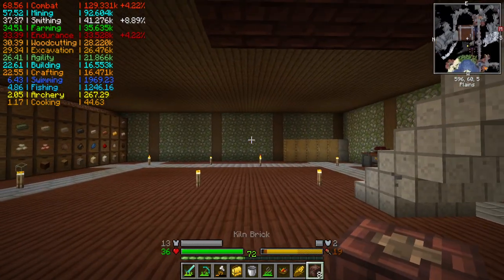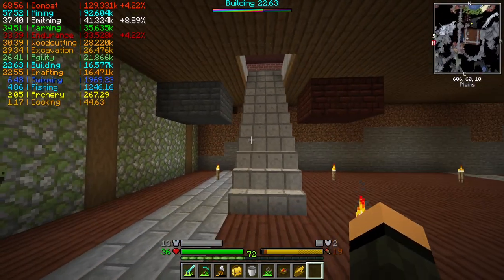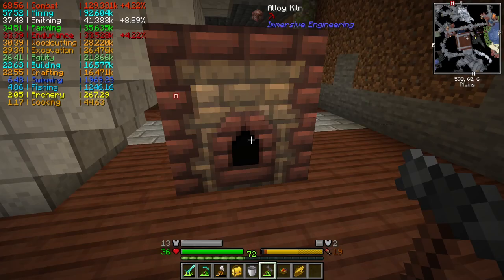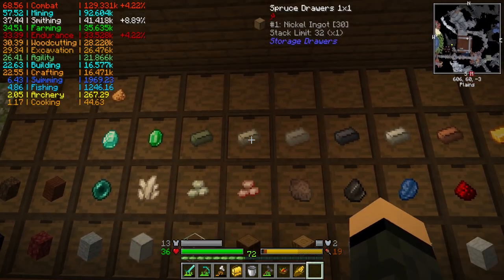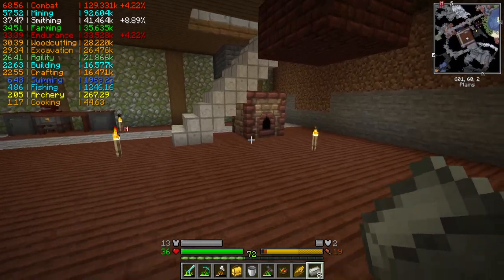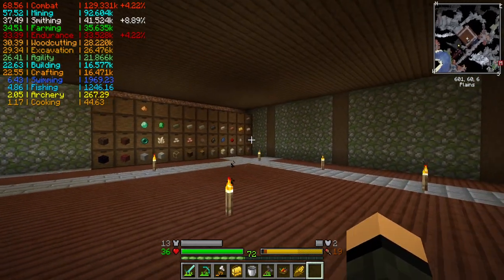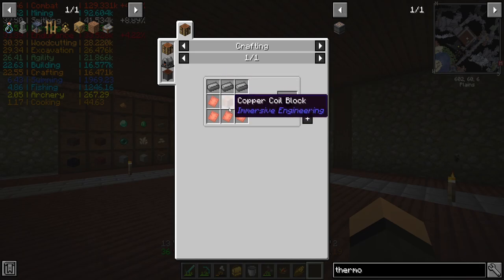We're just going to set this up over here. I got three walls done in my storage room. And I need my hammer now. It's a little bit of a pain getting all the mossy cobble actually. But alloy kiln - I need constanton, which is just a copper and nickel alloy. Nickel, copper, coal - and this thing will just combine those two metals for me. Awesome. I need that for the thermoelectric.